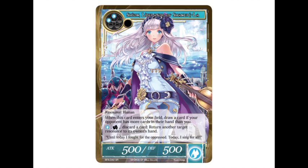First off we have Shion the Liberator of Shangri-La. She's a two-drop 5/5 human, and when this card enters your field, draw a card if your opponent has more cards in their hand than you. Simple as that — a little flash-in to get some card advantage back.